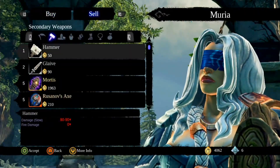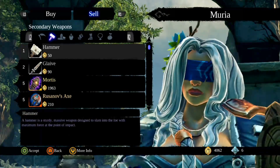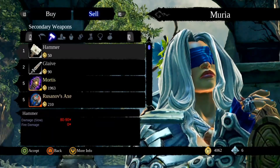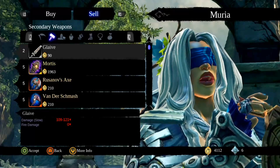Let's sell some stuff. All the stuff I'm not using — more info. Sell this. I will make use of it as best as I can.